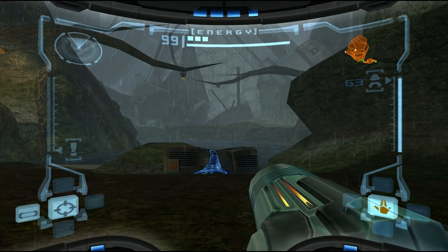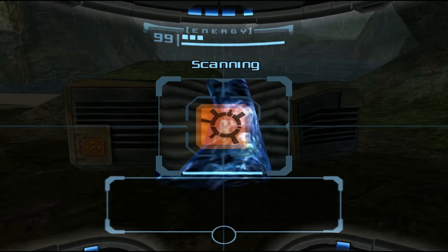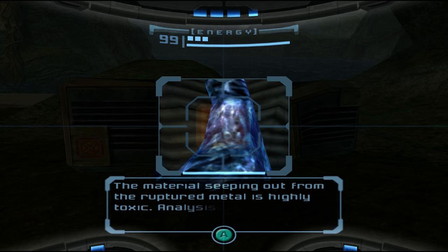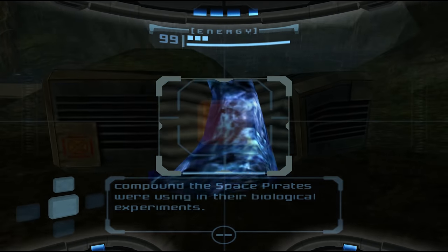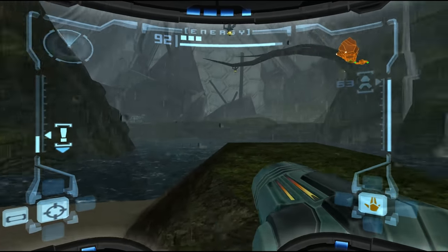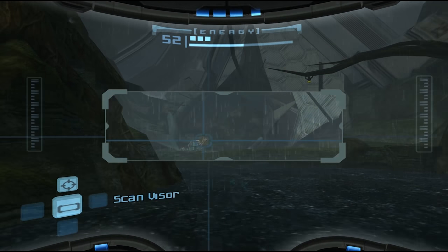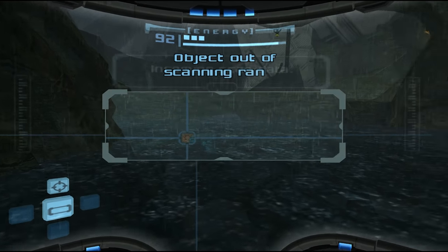Well, they know I'm here now. That's bad. What the hell is this? Same type of container found on the space boat frigate. A toxic material. How toxic is it? Okay - toxic. I guess that's the remains of the frigate, but we've also got a gigantic amount of water I can't really do anything about.